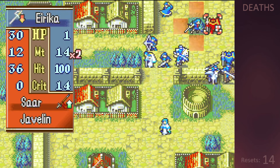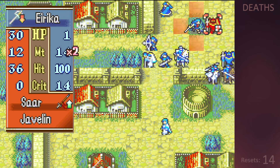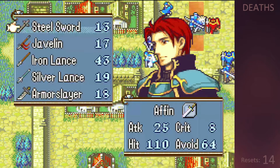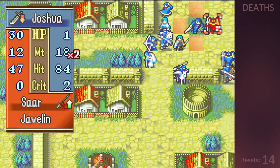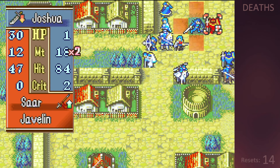I do have units like Erika that could stand in the forest tile and have decent avoid against him, but the idea of resetting the whole chapter at this point from a low percentage hit just doesn't sound fun, so I go for a slightly different strategy. Instead of risking one of my good units, I give an armor slayer to Joshua who doesn't have the best avoid, but I don't really plan on using him so I just decide to chance it and if he does die then I'll live with it.